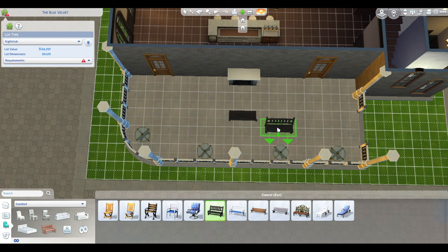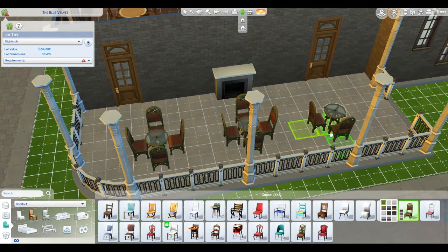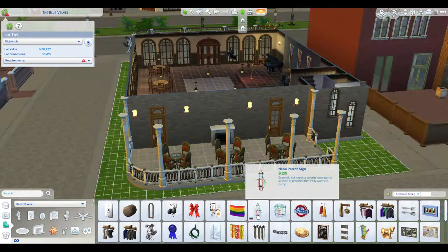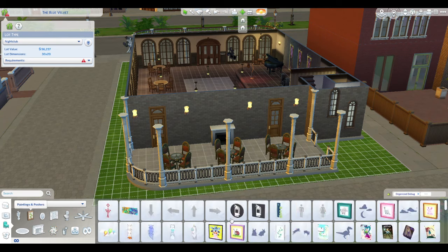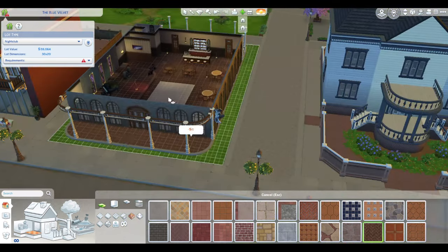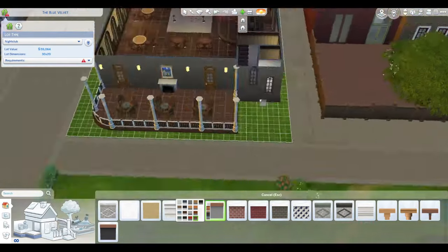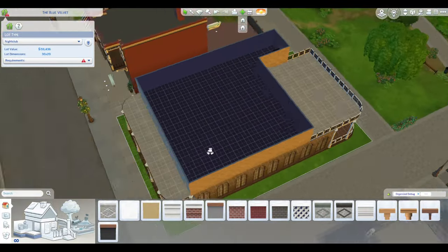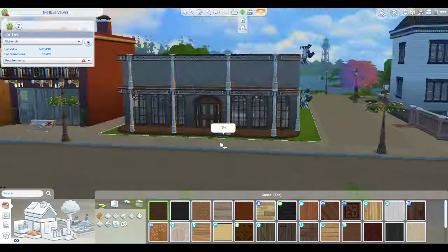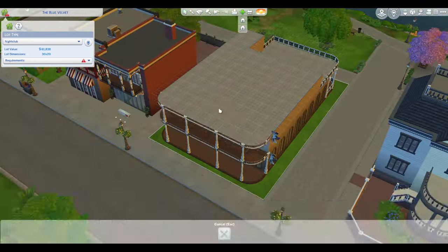I wanted to put a fireplace out here, so I added that. Something had to go above it but I wanted it to somewhat make sense, so I ended up just putting an art piece — it's covered and probably not going to get wet by rain. So I just created this nice little area. I put the fireplace out because if you have Seasons, it gets cold and could affect your Sims being outside, so it's nice to have. It adds to the room a little bit, and fire makes your Sims either happy or terrified — that's always something fun too.